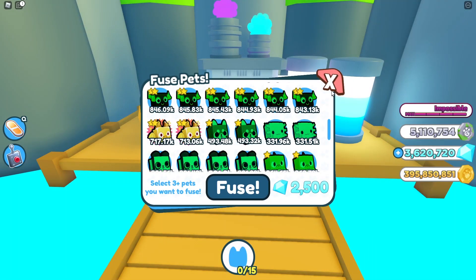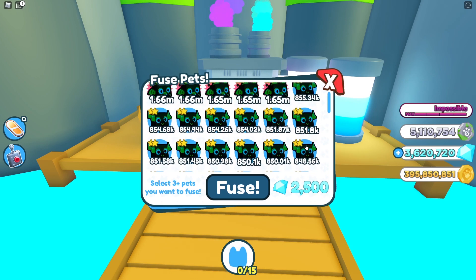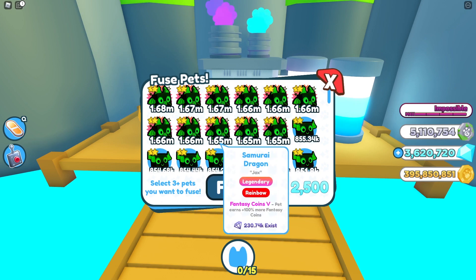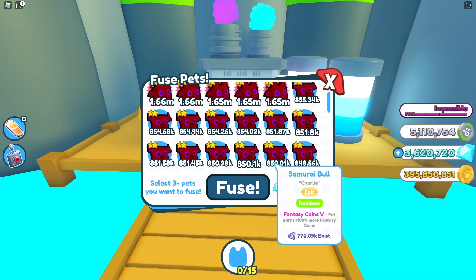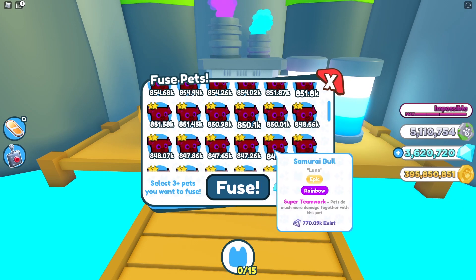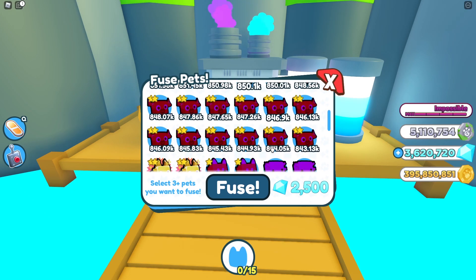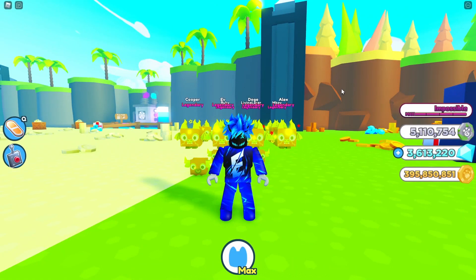Now there is one other way of getting a guaranteed samurai dragon, and that would be fusing 12 rainbow samurai bulls. But this is really not worth it because a rainbow samurai dragon does 1.6 million in total — if you use 12 samurai bulls you're actually giving up over 6 to 7 million damage just for one pet. So this method really isn't worth it, but if you have a bunch of bulls and you're not using them, you're more than welcome to do a full 12 and get a guaranteed rainbow samurai dragon.